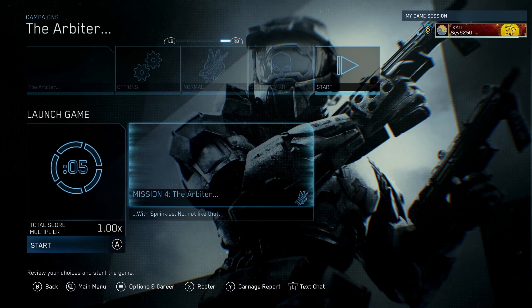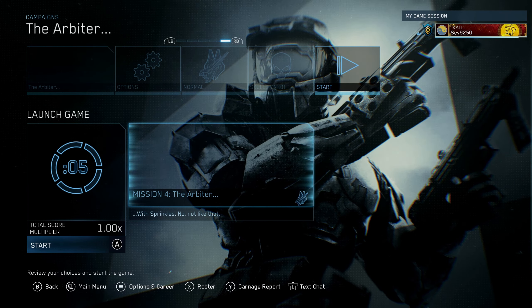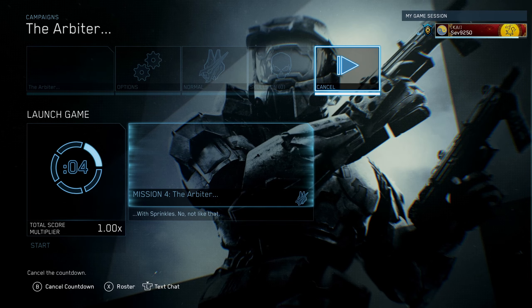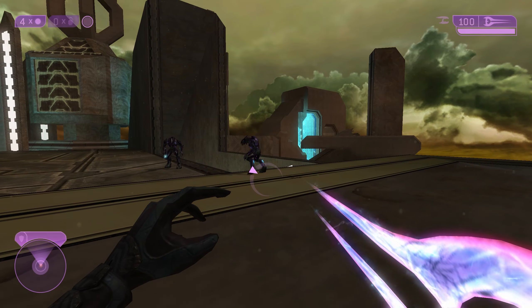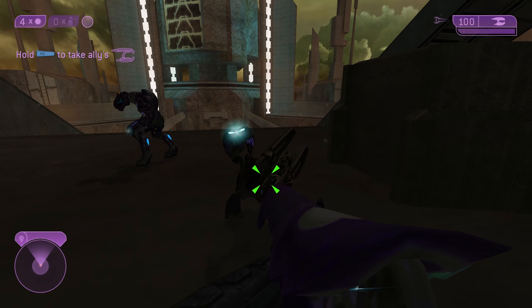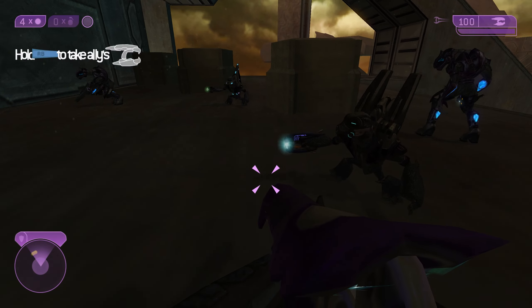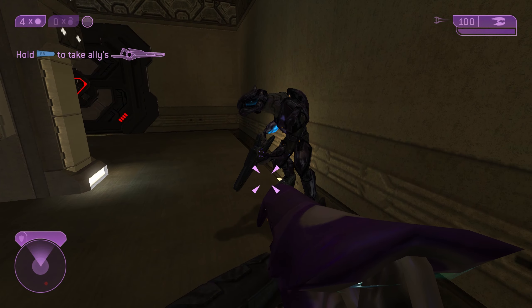That is a heretic hunter — excuse me — we've got heretic jackals as well, a full entourage of spec ops forces. When I hear 'Halo 2 with Sprinkles,' I don't immediately jump to the idea that it's an overhaul mod, but from the small glimpse I got on the Steam Workshop, it seems like it does a lot more than just add sprinkles. So we're hopping into Mission 4, The Arbiter. The elites look a little different with some blue lighting.